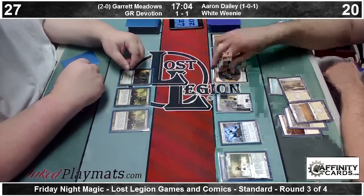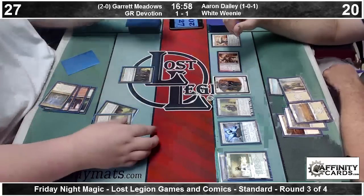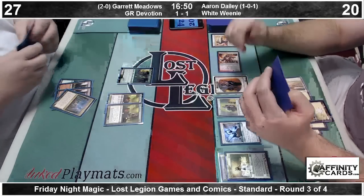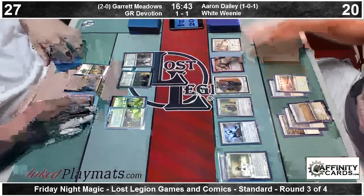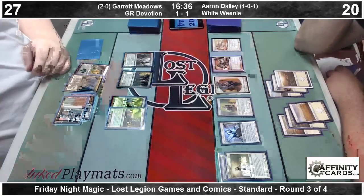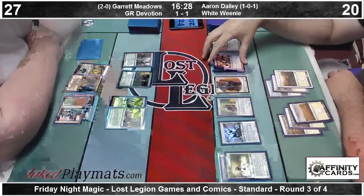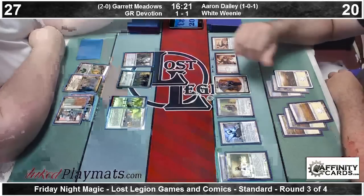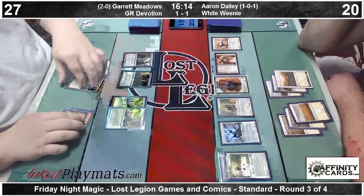Good at gaining a lot of incremental life but not that great at actually doing anything productive — it will help generate a lot of mana off of Nykthos. There's a Boros Elite, awkwardly cast pre-combat. Boros Reckoner serves in — we're going to double block. Garrett choosing to double block and still taking three damage no matter what, because of the Boros Reckoner's ability. Aaron draws for the turn — he's flooding out. He has six mana, one of which is an awkward 8th Edition white-bordered Plains.